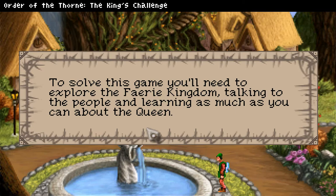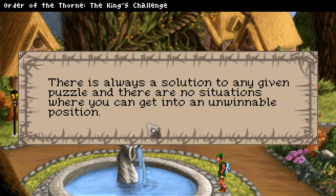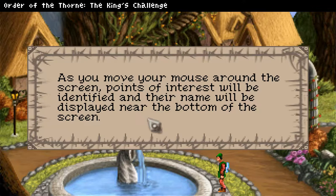To solve this game, you'll need to explore the fairy kingdom, talking to the people and learning as much as you can about the queen. It's normal in this game to gather an eclectic collection of items in your inventory. Try using your inventory in unique ways on people, objects, or other items. There is always a solution to any given puzzle and there are no situations where you can get into an unwinnable position.